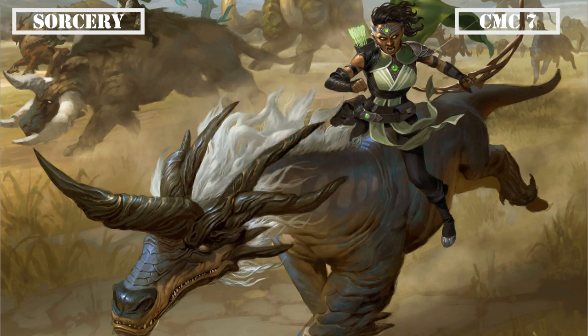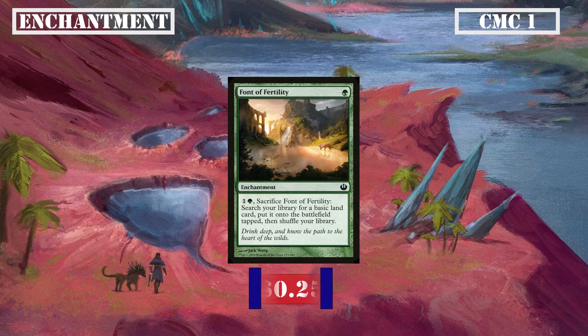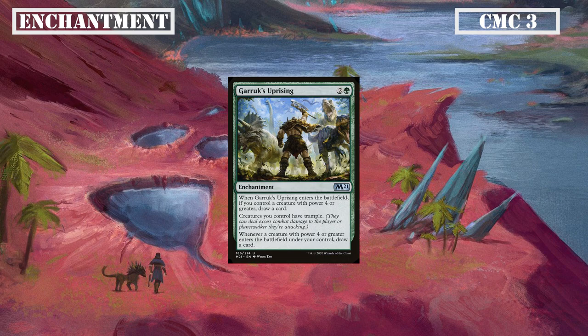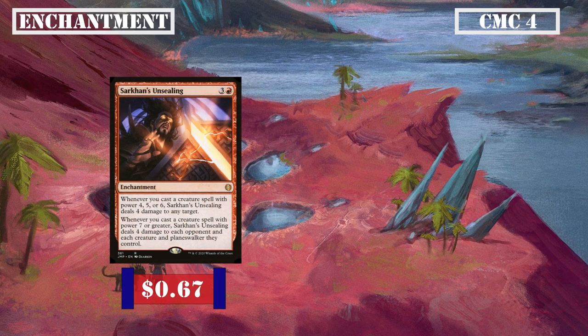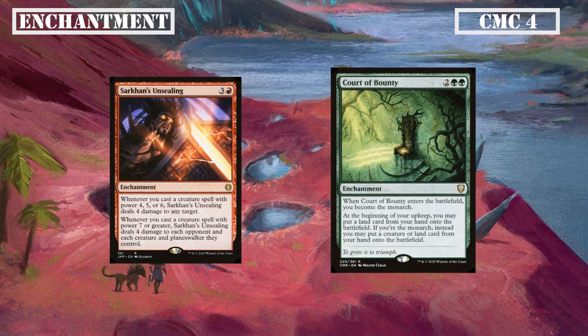Skipping to the CMC 7 slot we have our last sorcery with Disaster Radius, which has us reveal a creature from our hand and deals damage equal to its CMC to all our opponents' creatures, providing us with a powerful one-sided board wipe considering how many high CMC creatures we're running. That's all our sorceries done, so let's move on to enchantments. The CMC 1 slot only has a single entry with Fertile Footsteps, which we can pay 1 and a green to sack to search for a basic land and put it into play tapped, making it a Wayfarer's Bauble in green which we run for the same reasons. Skipping over to the CMC 3 slot we have Garruk's Uprising, which grants all our creatures trample, draws us a card when it ETBs if we control a creature with power 4 or greater, and does so again whenever a creature of that power ETBs, providing us both with card draw and mass trample all on a single card. Then in CMC 4 we have our last two enchantments with Sarkan's Unsealing and Court of Bounty. Sarkan's Unsealing deals 4 damage to any target when we cast a creature spell with power 4 through 6, dealing that damage instead to all our opponents and their creatures and planeswalkers if that creature has power 7 or greater, making it recurrable targeted removal or a board wipe as we play our creatures. Court of Bounty grants us the Monarch when it ETBs and has us put an extra land from hand into play on upkeep, or a creature into play instead if we're the Monarch, providing us both with a ramp source and a way to cheat in our creatures for free, both of which are appreciated.